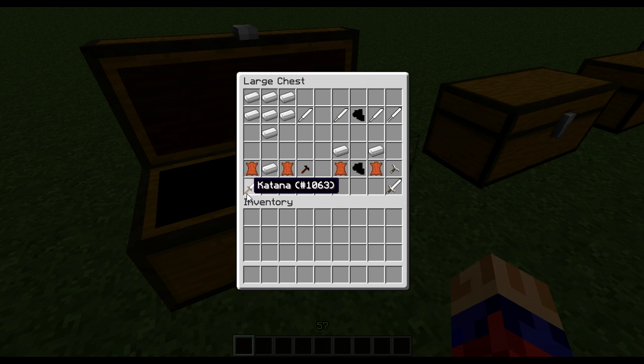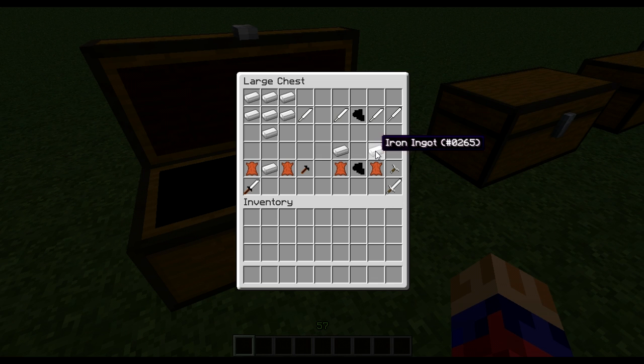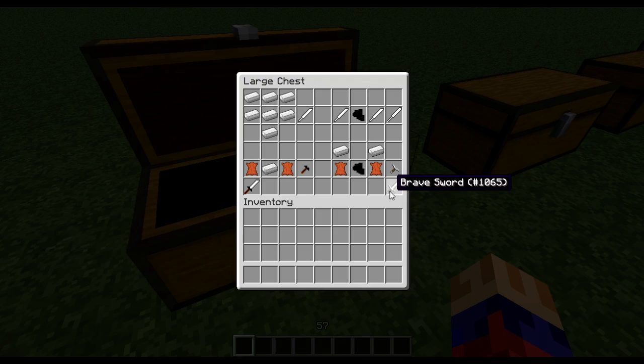The katana is a good weapon, but if you want a better weapon — for example the brave sword that Trunks has — you need a catching shard. You can get those from crafting or from wishing from the dragon. With a catching shard in the middle and two katana blades you get a brave sword blade. Then with two iron ingots, two levers, and a catching shard you get a brave sword hilt, and combining those gives you a brave sword.